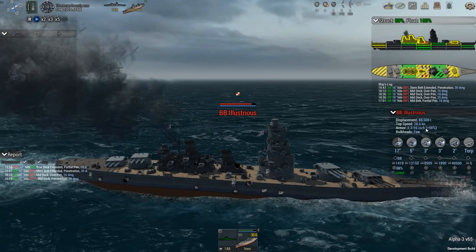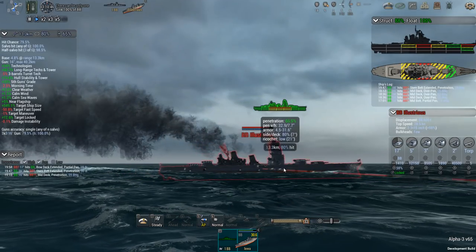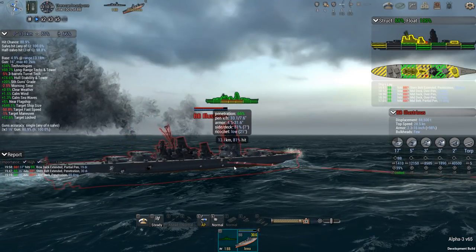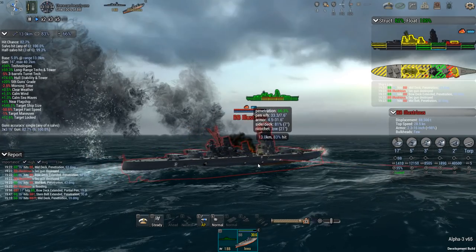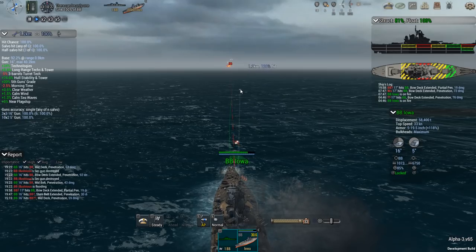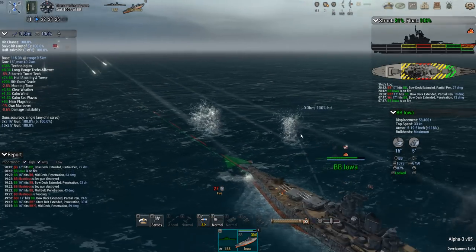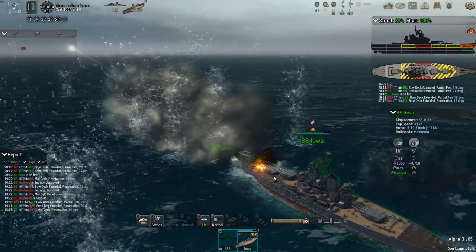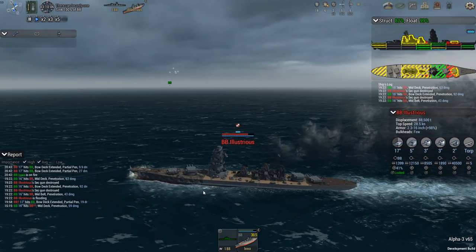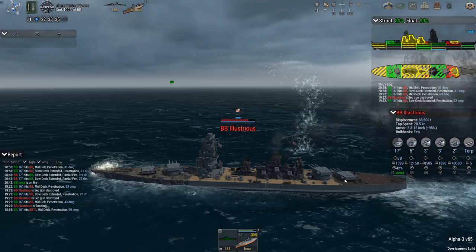We have the Illustrious over here with 16 inches of armor plus 98%. I have a 65% chance of penetration, so I'm switching to AP. Ricochet chance is low. I'm looking at the side/deck at 81%, slight angle. I'm immediately inflicting flooding because I'm hitting below the waterline. It's important that I keep my bow right into the enemy. I don't want this thing to start taking too much damage.